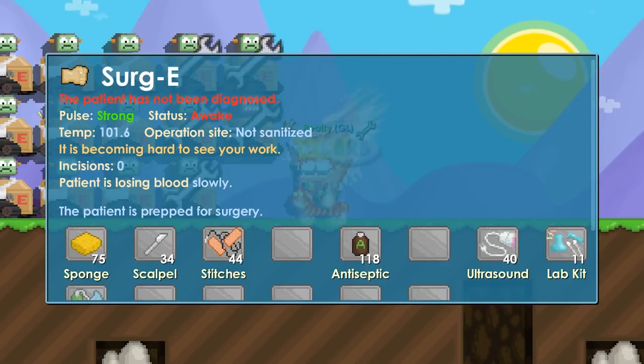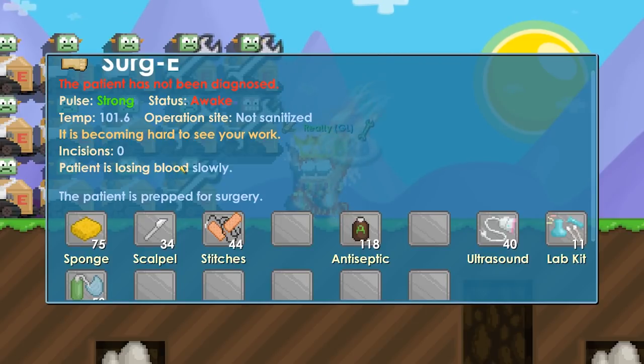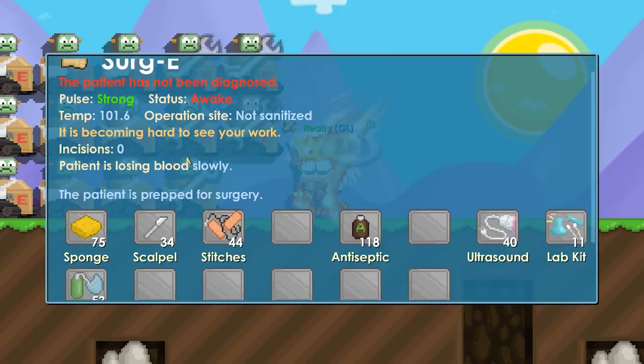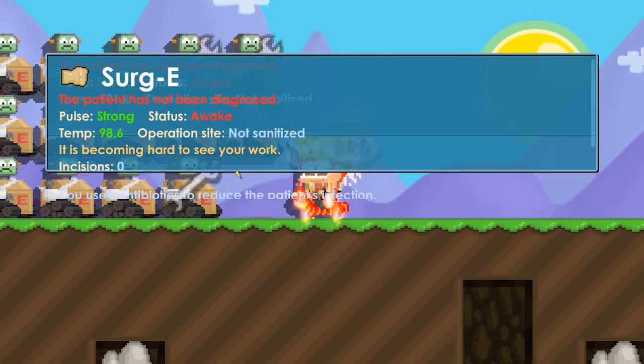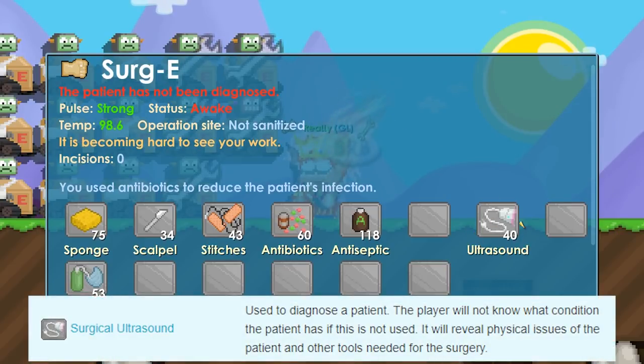Usually you want to get the fever down before you start. Now we can see the patient has not been diagnosed yet. He's bleeding, so we have to handle that before starting the surgery. If you don't stop the bleeding, the patient gets weaker and weaker until he dies. To stop bleeding, use surgical stitches — that stops the bleeding. Now everything is clear and we use the lab kit to enable antibiotics, then use the antibiotic to reduce the temperature.